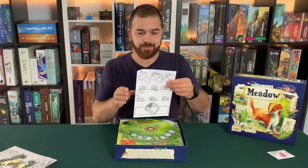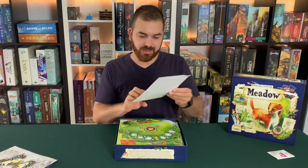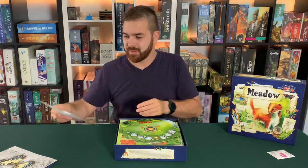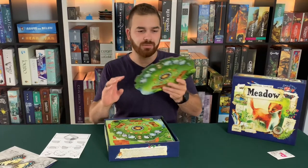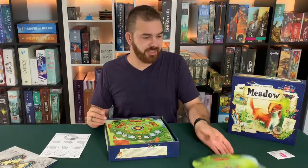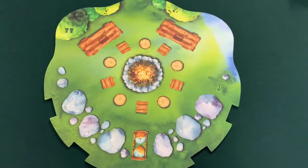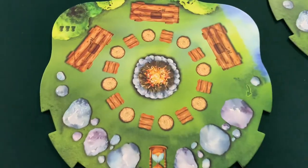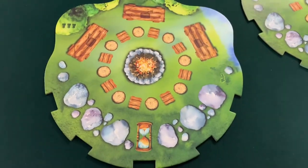Next up we've got a little instruction sheet to show you how to build the little card holder thing. We've got already punched out game boards — nice little fireplace with a bench. Another fireplace with a bench. This one has one bench, this one has three benches, this one has two benches, and this one has four benches. Depending on the player count, benches.